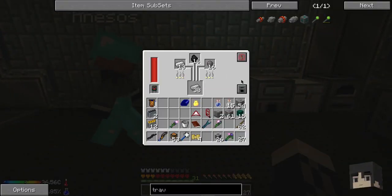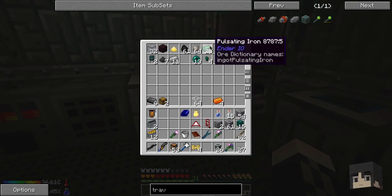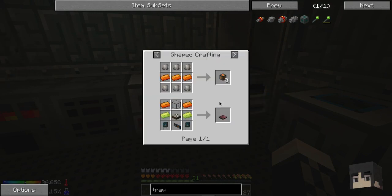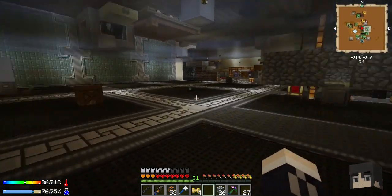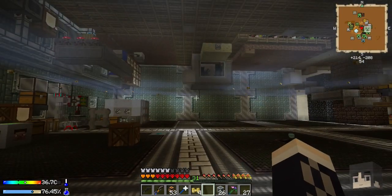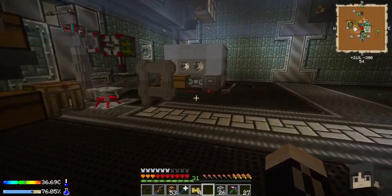The alloy smelter is like a furnace but it can also do alloys. It makes quite a few different alloys - we can make energetic alloy, pulsating iron, and vibrant alloy. These are all energy-related Ender IO things. Every mod needs to have its own version of iron - it's kind of a furnace and kind of a pulverizer but does new things.